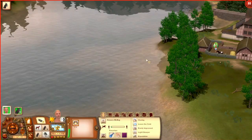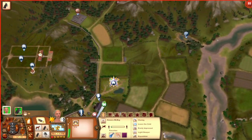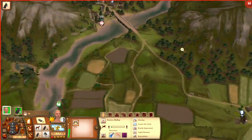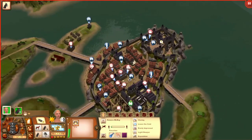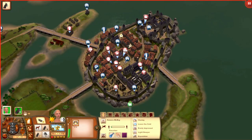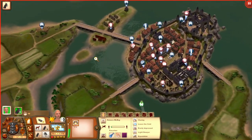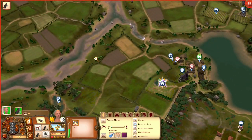Let's go into the map. As you can see, Anora lives in this small little town here. There are a couple of villages dotted around — one over here, one over there — and then there's the main city, which is massive with so many lots. Before we get started, I want to mention that this world is pretty barren — I've made like three households because every time I add more, my game crashes.